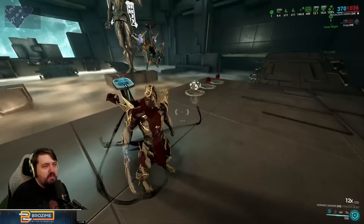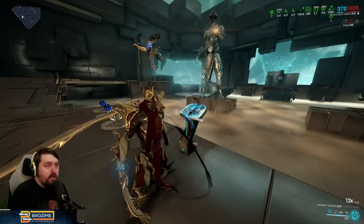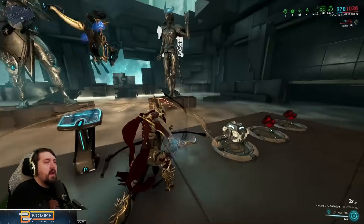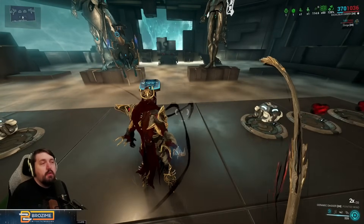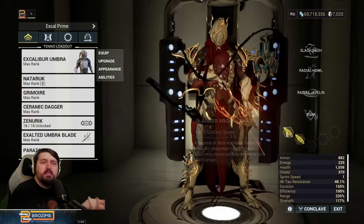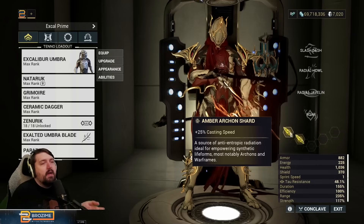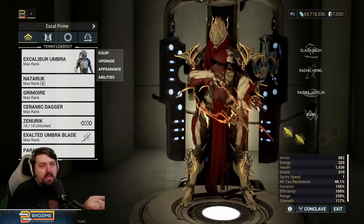I've chosen Roar, but you absolutely don't have to use it. If you want to fit something else — like Harrow's subsume for more survivability — that's very reasonable, especially if you want to combine that with Retaliation. Basically whatever subsume you want is possible here. You do need to make sure it doesn't require too much duration or too much strength, although you can reasonably get this build up to a little over 200 strength including shards. I've only included two casting speed shards here, which are very helpful for speeding up Radial Javelin and Roar recast times. You could get by with just one Tau casting shard and fill the rest with strength or duration for whatever subsume you decide to go with.